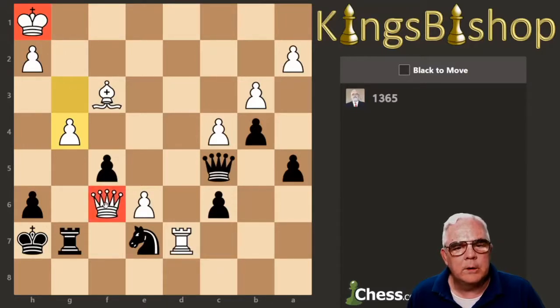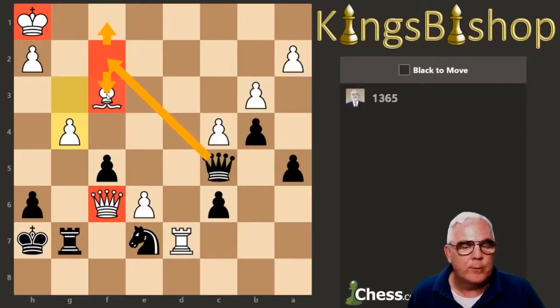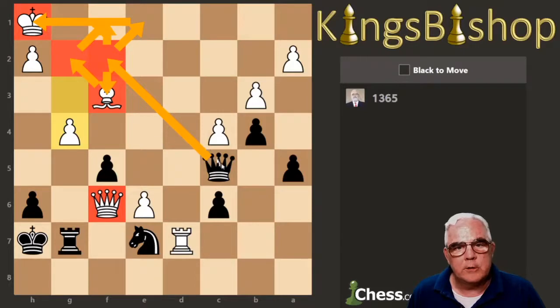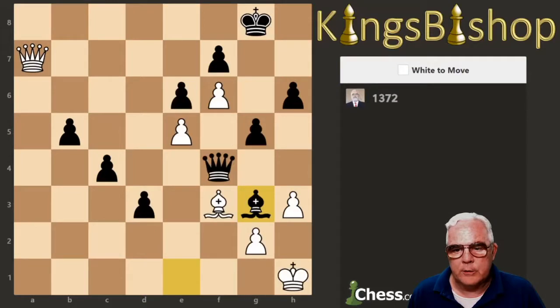King, Queen, undefended Bishop. What we want to do is get our Queen to f1 for checkmate. So by playing to f2, we're forking the undefended Bishop and the checkmate square. He has to move to g2 to defend that, but then we move to e1. He just lets us capture his Bishop because the other line ends up in checkmate.